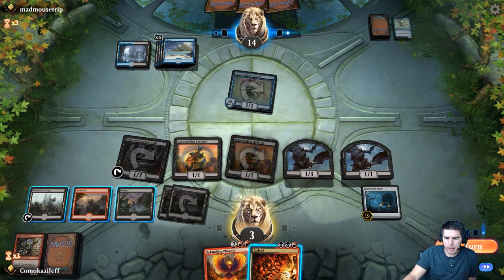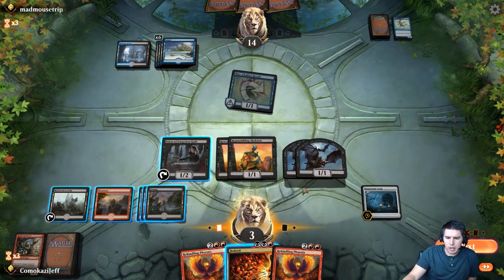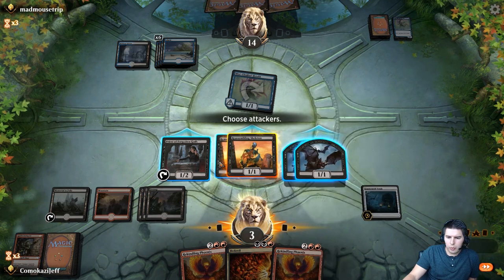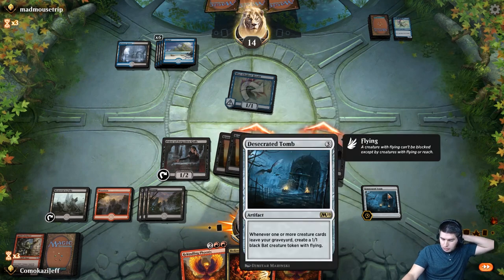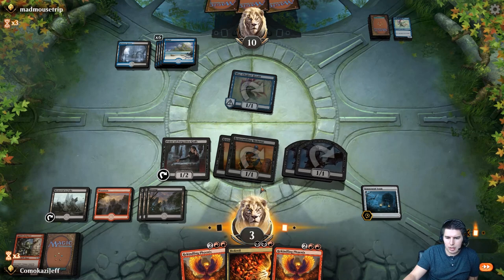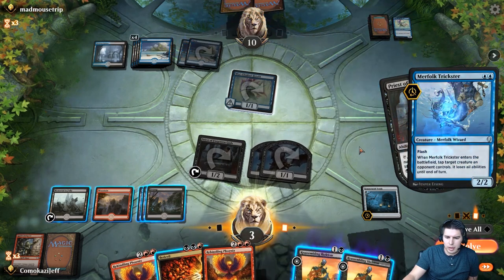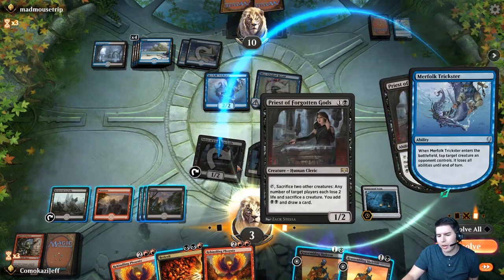Let's pass to my turn. Swing in with our Reassembling Skeletons. We could swing in for four here — we need to speed up the clock a little bit. Down to ten. Use Priest — target them. Submit. Target these two, submit. Merfolk Trickster — yeah, that's fine, it doesn't actually stop the ability. The triggers already happened, so it doesn't stop anything.